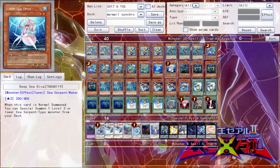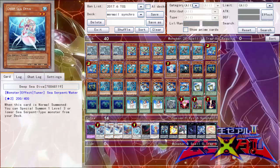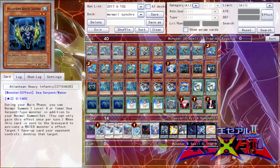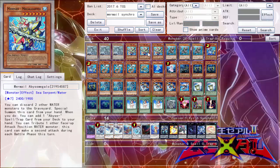Up next we have one copy of Deep Sea Diva — another normal summon option to thin your deck out a little bit. Everyone should know what this card does, but if you don't: if it's normal summoned, you can special summon one level three or lower sea serpent type monster from your deck. Pretty much nine times out of ten you're going to be going for Neptabyss.